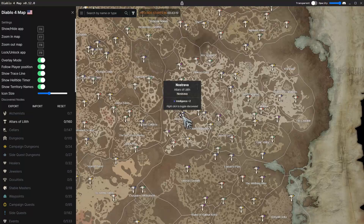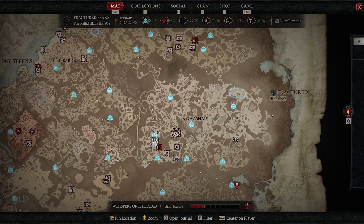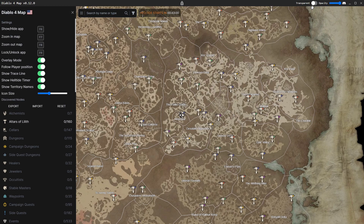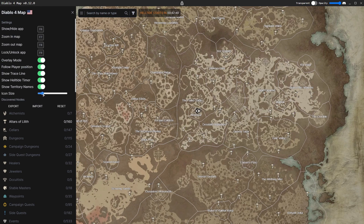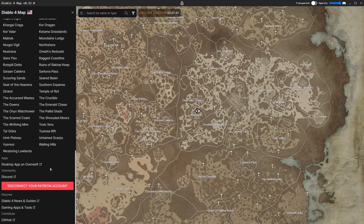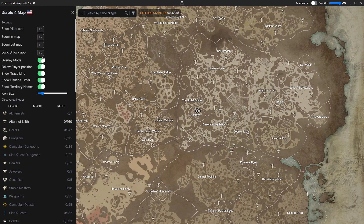If you time out and think 'where's the next Altar of Lilith?' — this is really cool because it's just F6 on, F6 off. Need to run somewhere? Pull up the map, see it's over there, drop a pin, and off you go to the next one. Or you can leave the overlay on and just follow it that way. There are a lot of options here. You can see all your different zones, zoom in and out, lock and unlock the add-on — tons of different features.